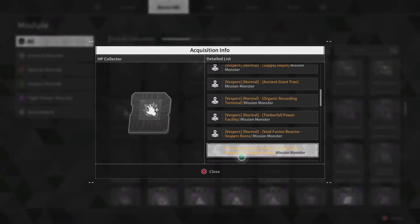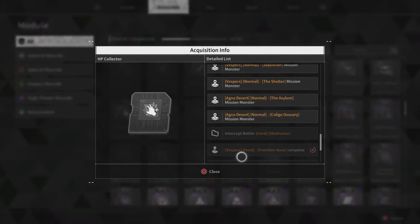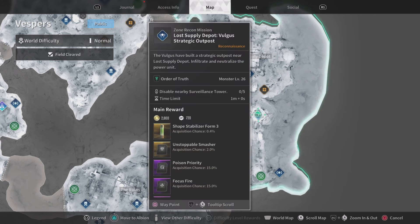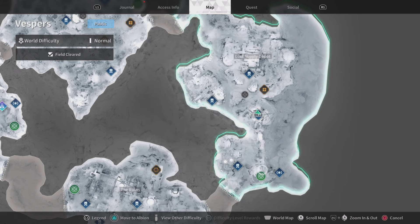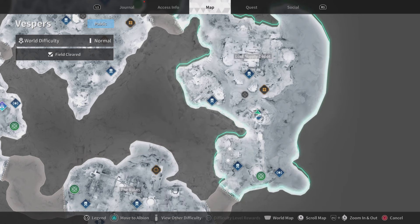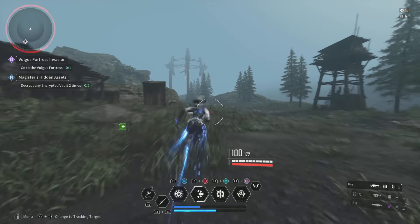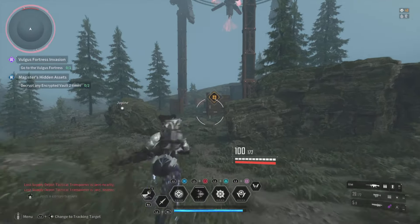Now there are a ton of places you can farm for this, and each place is going to be different. I wasn't even trying to farm for this — I was trying to farm for some amorphous material and then found out there's a ton of people over here farming. It turns out over here at the Lost Supply Depot you can get this amorphous material, but also this amazing mod. They don't tell you that you can get this mod, but the boss can drop it, and I've gotten two of these within an hour.